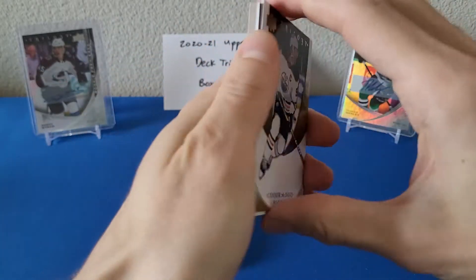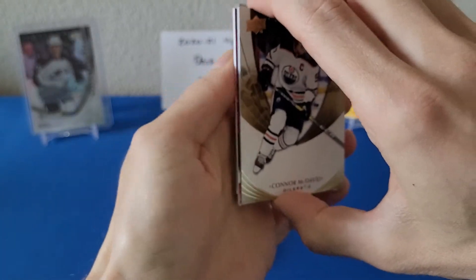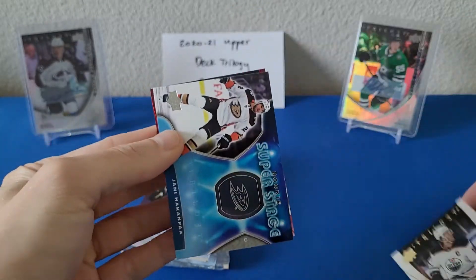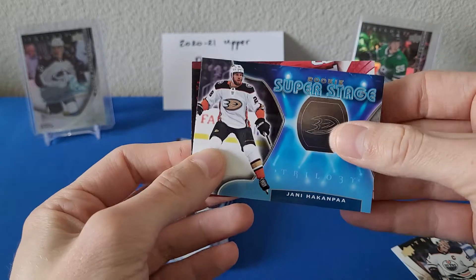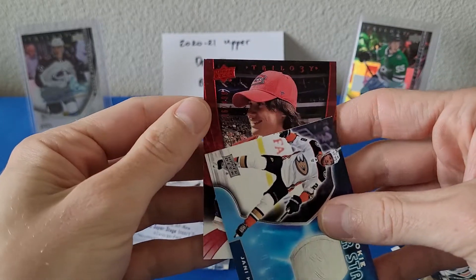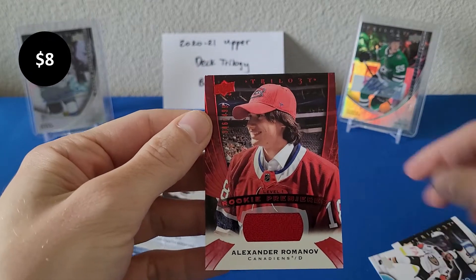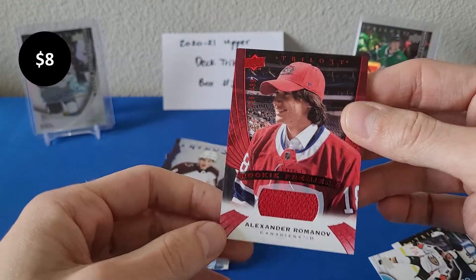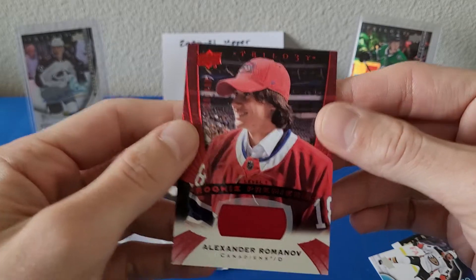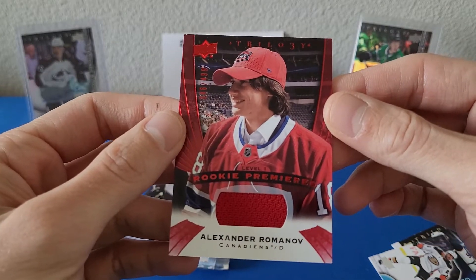Third pack — here we go. We got a Connor McDavid base, and behind it might be a jersey card. We've got a Yanni Gourde super stage, and that looks like a jersey card — it's Alexander Romanov. Rookie premieres out of 4.99 with a nice jersey piece there.